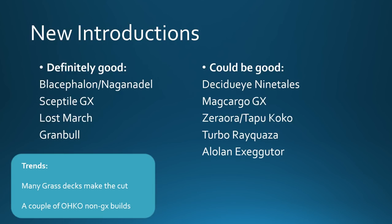Blacephalon Naganadel — definitely an archetype to keep an eye out for. It did very well in early Japanese tournaments. It is a big one-hit KO deck with the new Blacephalon GX, using Naganadel to accelerate energy onto the board for Blacephalon to absolutely blow up the opponent's active Pokemon, using Beast Ring and stuff like that in the mid-game for additional acceleration. We also have Sceptile GX — a very interesting Stage 2 GX Pokemon with that really nice Grovyle as well, looking to tank and heal a lot. Then we have Night March 2.0 in Lost March — lots of non-GXs trying to ramp up into big damage.